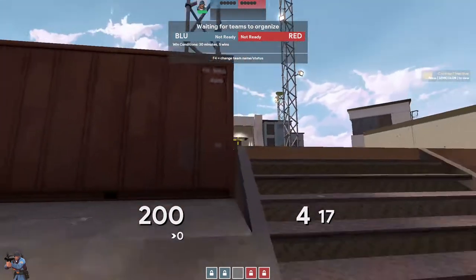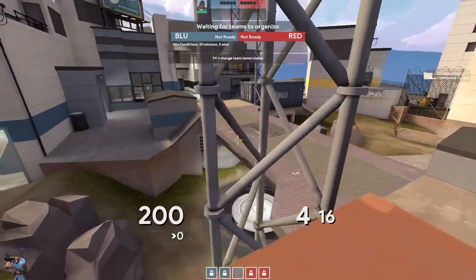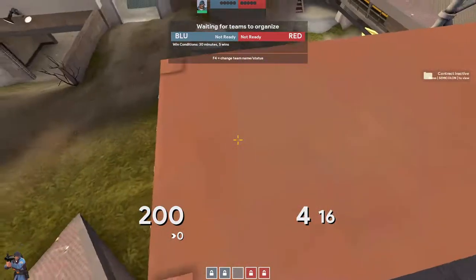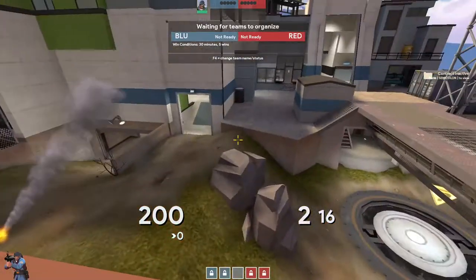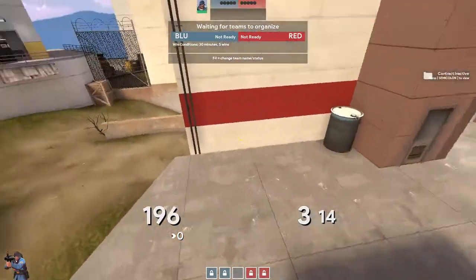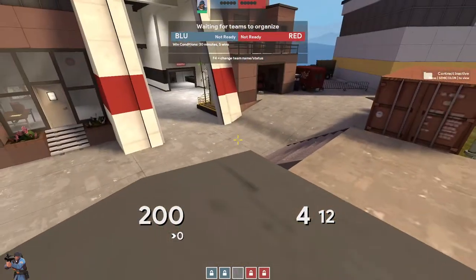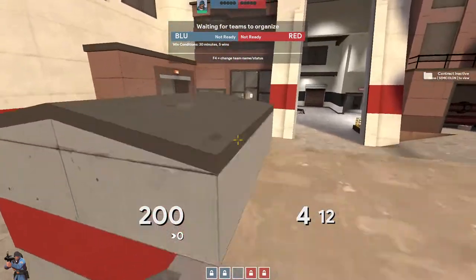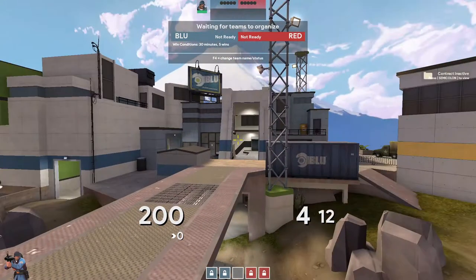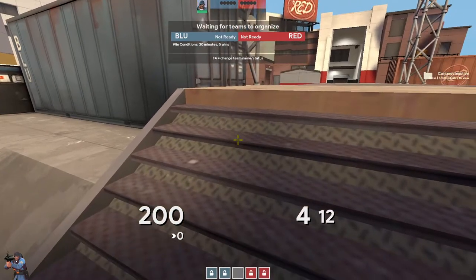A key characteristic about this midfight is keeping control of these high grounds. Generally, if you can have one of these high grounds and fight them from here — if they're here and you're here, this is a good fight for you, shooting down like this. And same thing in reverse. You can kind of push up here, and if you get there and they're here, it's not a bad fight for you. Basically this mid revolves around keeping the high grounds at the right times. It's a rotational mid, similar to process.